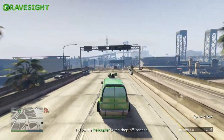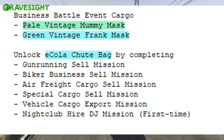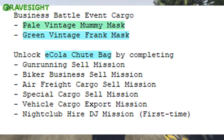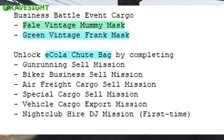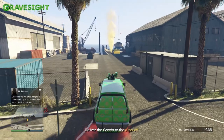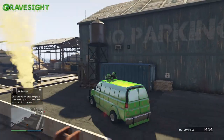So finally, it looks like Rockstar has decided to bring in the Halloween shoot bag, which has actually been in the game for a very long time. What we're going to do is talk about real quick what we need to do to get these bags — which is the E-Cola bag and the Halloween shoot bag — just by doing a sell mission from your bunker, your biker business, your air freight, your nightclub, and so on.